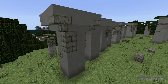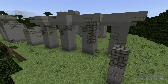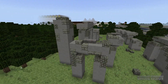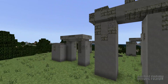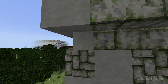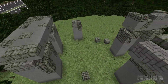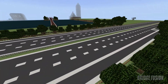I used some mossy stones with the stone bricks and cobblestone to give it that rustic old look — like it's been here a while. The bottom of it is still very clean for where people can walk, and we do have some stairs and slabs to add the finer detail. I am so happy with how it turned out, it just looks so cool.